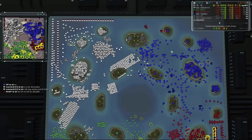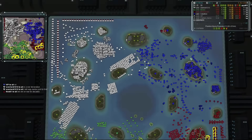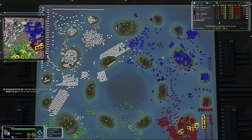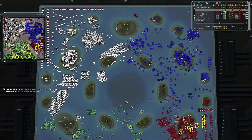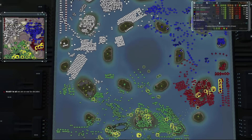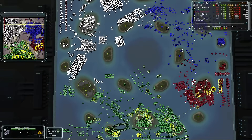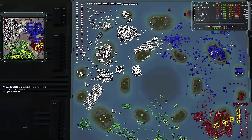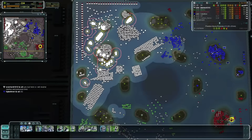That's a huge chunk of eco gone for Overlord. I should have checked the eco before the nuke landed to get an accurate comparison, but clearly that probably wiped out at least 50 to 100 RASCOMs in that explosion. The question now is how many does he have remaining, and can he recover from this massive hit.